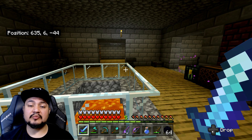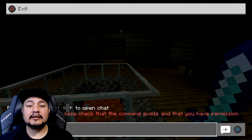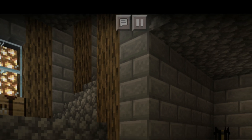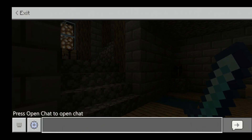But first you have to bring up the chat menu. On Xbox, press right on the D-pad. On Windows 10, you can press T, return, or enter. Or you can press the forward slash key and start typing your command. On phone, there is a chat button at the top of your screen.